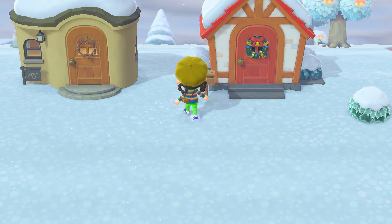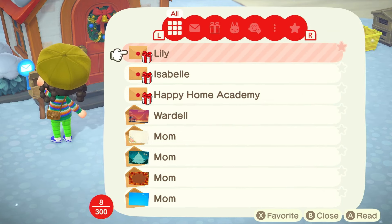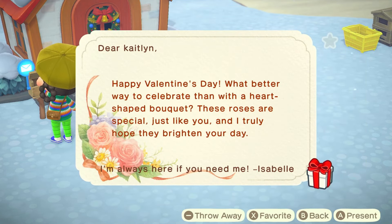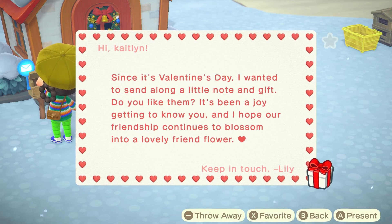Let's start off with what you can do when you first log in. You're going to get mail from Isabelle and it's going to say happy Valentine's Day. What better way to celebrate than with a heart-shaped bouquet. These roses are special just like you and I truly hope they brighten your day. And then she's going to give them to you. You're also going to get mail from villagers — whoever has your top-rated friendship is who you're going to get a gift from.